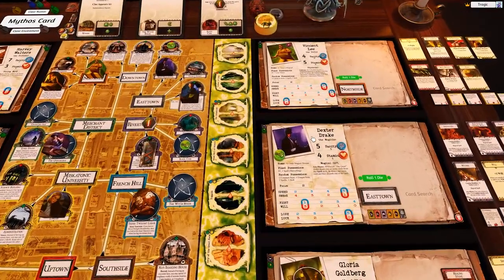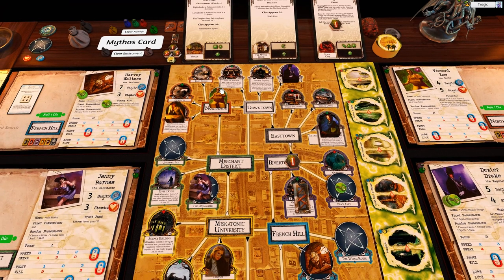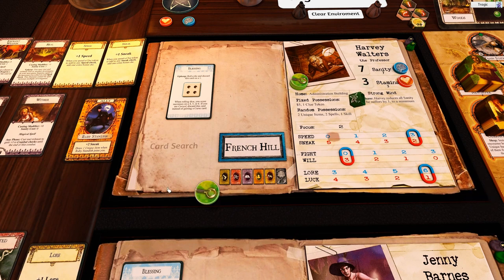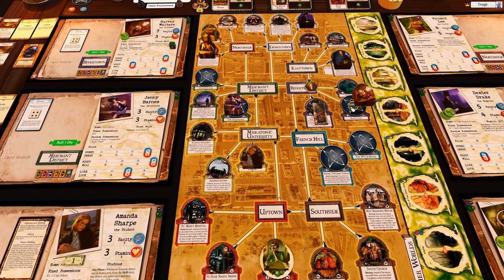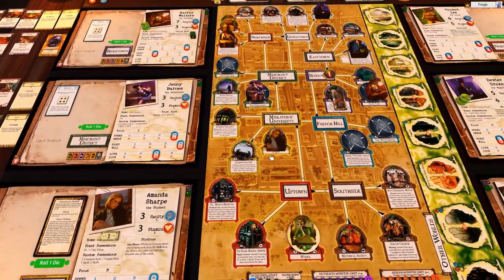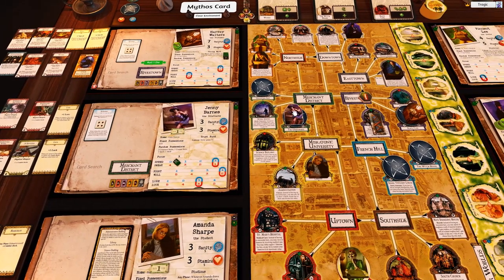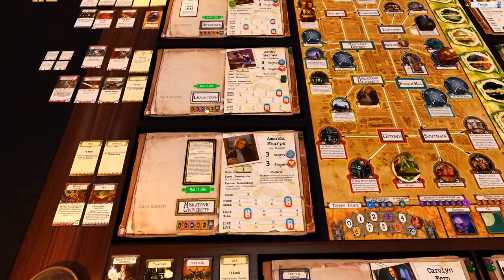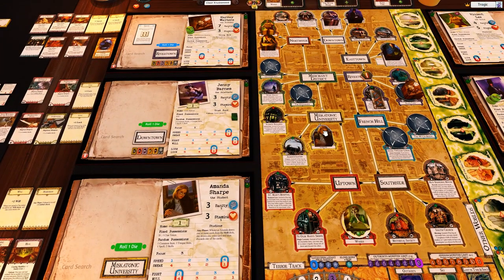Now it's Dexter's turn. We don't really have much to do with these other characters, so I'm just going to go really quickly and basically just hoover up some clues. There's nothing we really need them to do. He has a die roll for his blessing. She can go one, two, three, pick up this one, gets a dollar and can roll. She goes one, two, three up to the Arkham. She rolls a one so she loses her blessing. He kept the blessing.